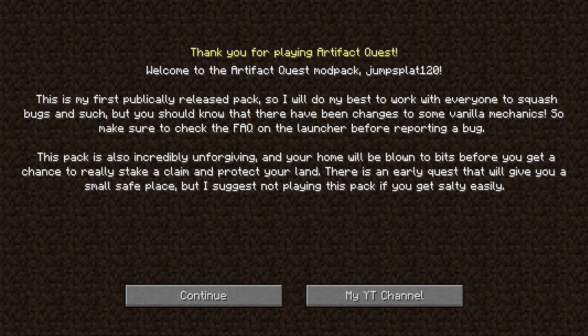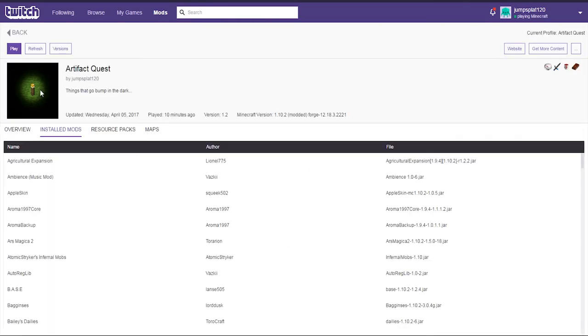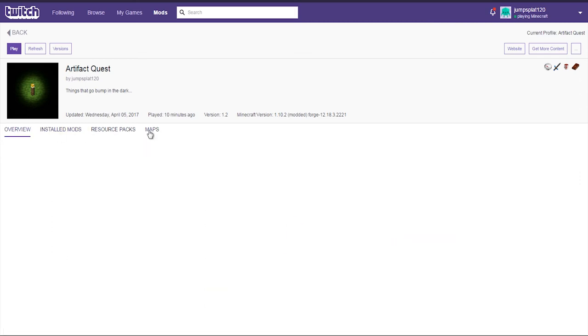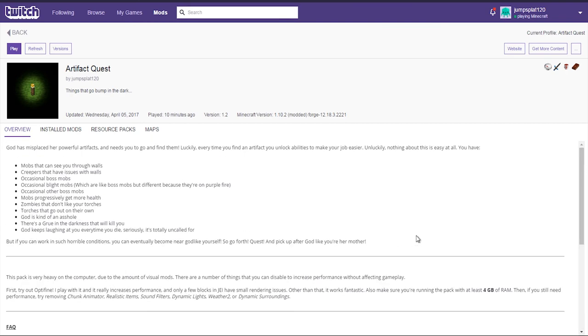I think it's overall a pretty quick modpack, so I'll just make a full series out of it. It's made for Minecraft 1.10.2. I highly suggest using OptiFine because it's a little laggy. Speaking of OptiFine, I forgot to add it - GG me. But if we actually take a look at the Artifact Quest page, this is the logo. 'Things that go bump in the dark' - and here are some of the descriptions. We'll run through it real quick. 'God has misplaced some powerful artifacts and needs you to go find them. Luckily, every time you find an artifact you unlock abilities to make your job easier.'